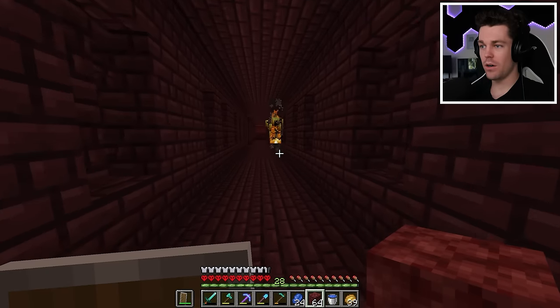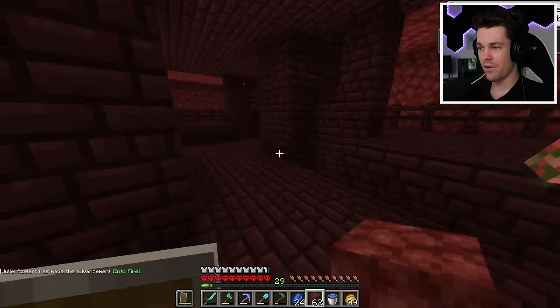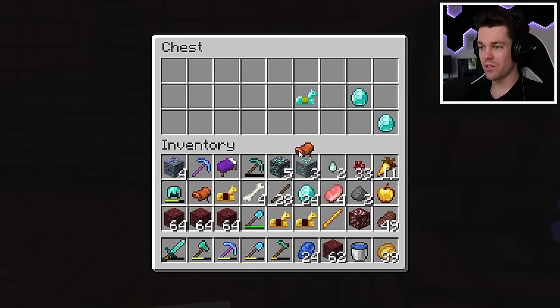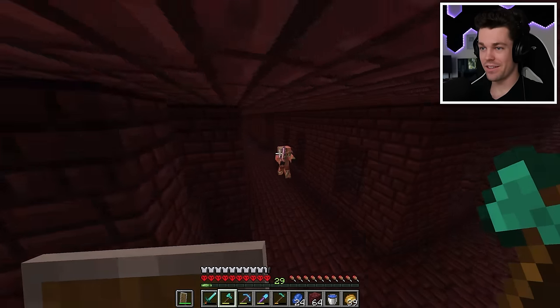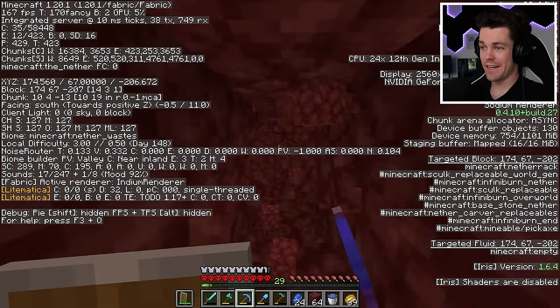Let's get out of here as soon as possible. We'll kill this blaze - our first blaze rod! And there's another chest - more saddles and diamond horse armor and more diamonds. That was definitely worth it. I think I'm just going to dig in a straight line until I get to 0,0 to head back home.